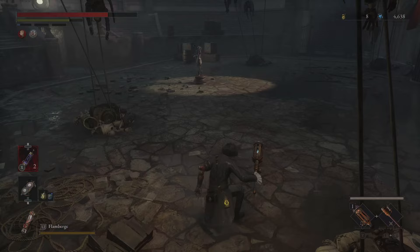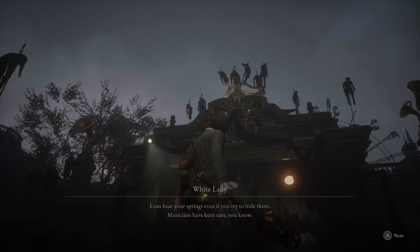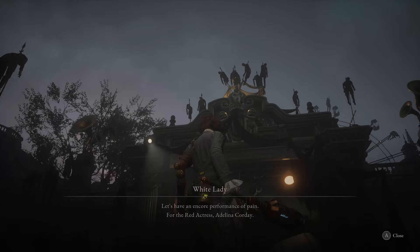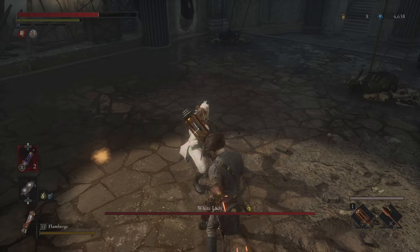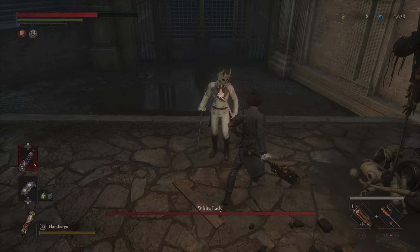Over here we have a little mini boss — she's right up there. 'I can hear your springs even if you try to hide them. Musicians have keen ears, you know. Would you like to sing for me like your friends? I have a feeling the sound of your cries will be especially sweet. Let's have an encore performance of pain — for the red actress, Adelina Corday.' And she jumps. Got an opening backstab on her. This lady is extremely fast with her rapier and she will parry you.